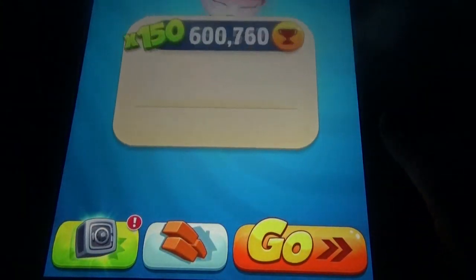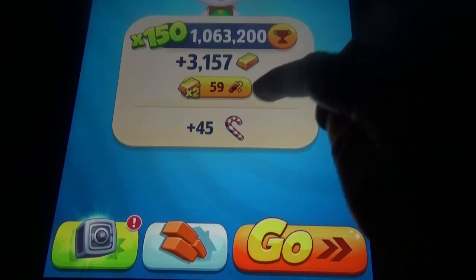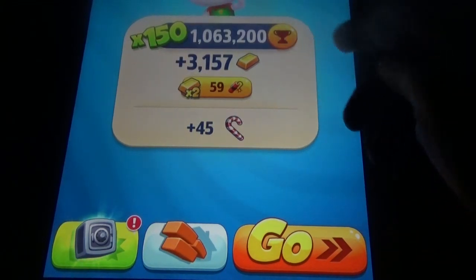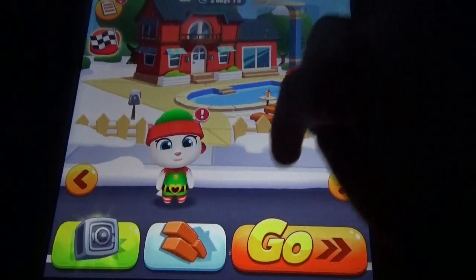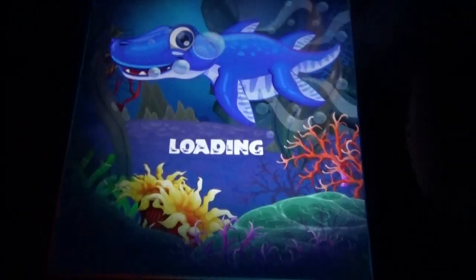At the end of the game you can see how many candy canes you got and how many gold bars. The gold bars you can double and all those things. We also have racing available here. So coming to the next game.